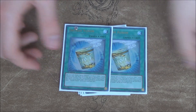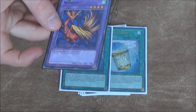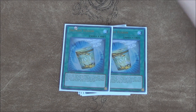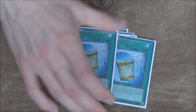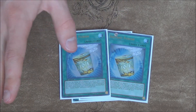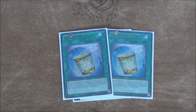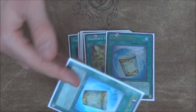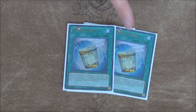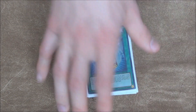More combo-oriented spells: double Instant Fusion. I'm only actually running one target, which is Meluseek — a level 4 Wind Winged Beast — which makes it so you can make Vajrayana and Gattling with him. When Nodon comes out I might splash in a Nodon as well, but for now, if you're opening two Instant Fusions then one is dead at all times since I'm only running one target. Same with Terraforming — it doesn't mean if this is dead in your hand. You can easily have like 4 dead cards in your hand when you have a Felgrand and a Red-Eyes Darkness Metal Dragon on the field — you know what I'm saying? That's fine.